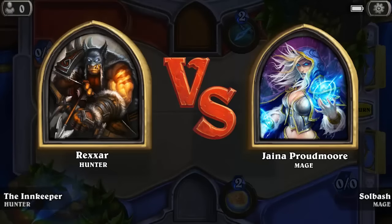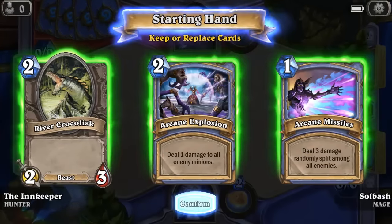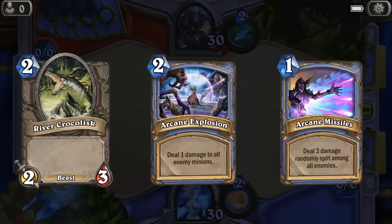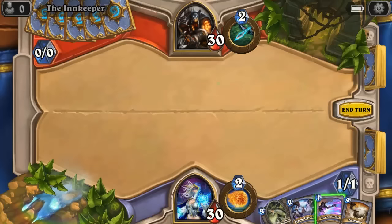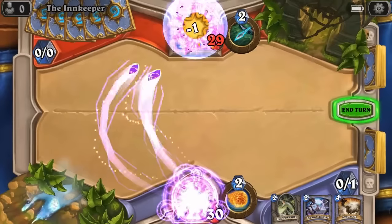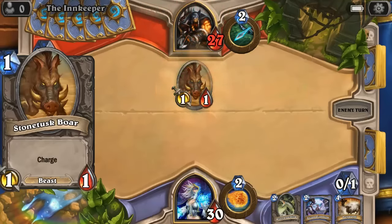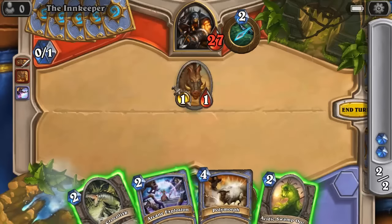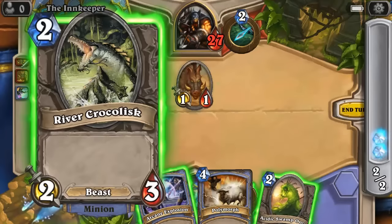Here we go — Mage versus Hunter. I go first. Do we want to keep all these cards? Very low-cost cards — sure, we'll keep them all. I barely changed the deck; I just added the frost stuff so I can freeze things. We can start off with Arcane Missiles — that's three damage directly to him on turn one, not bad. I am new to this so I'm trying to refine my skill. I went 0 for 4 in my first games and realized I need to play more defense. He doesn't have a weapon yet.